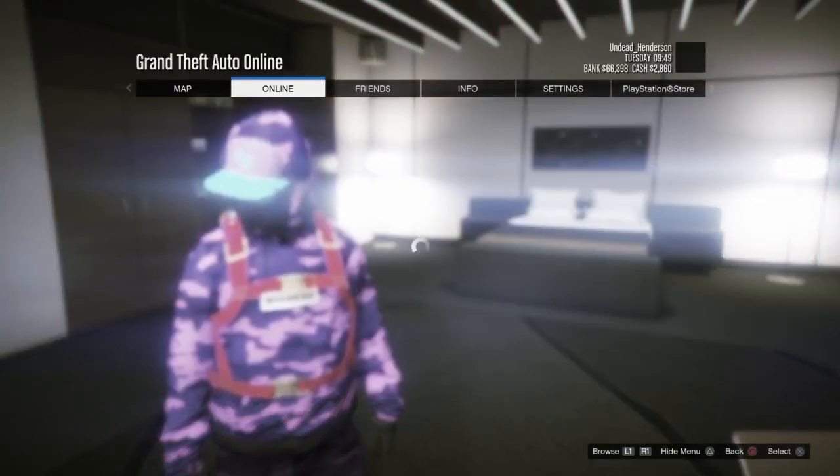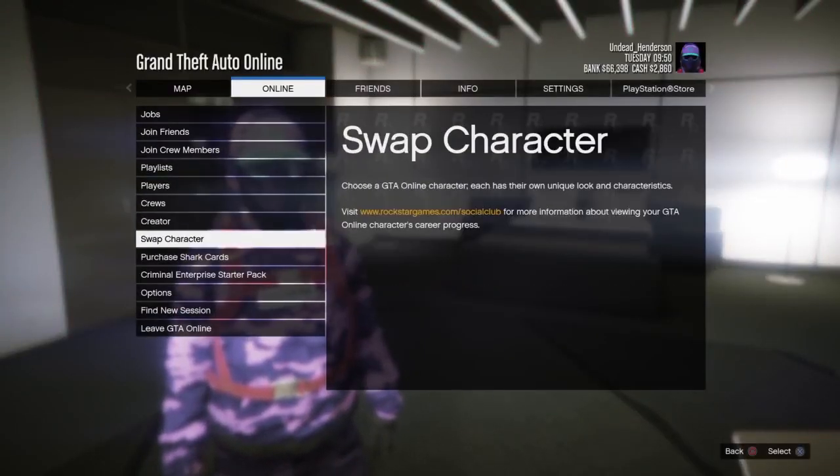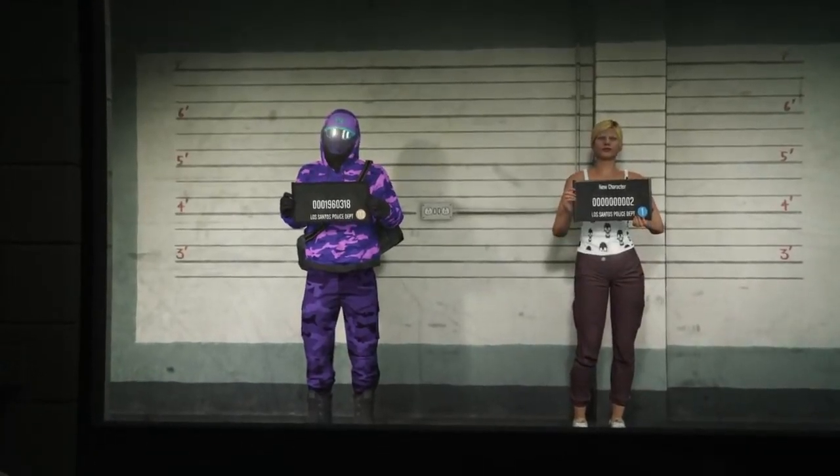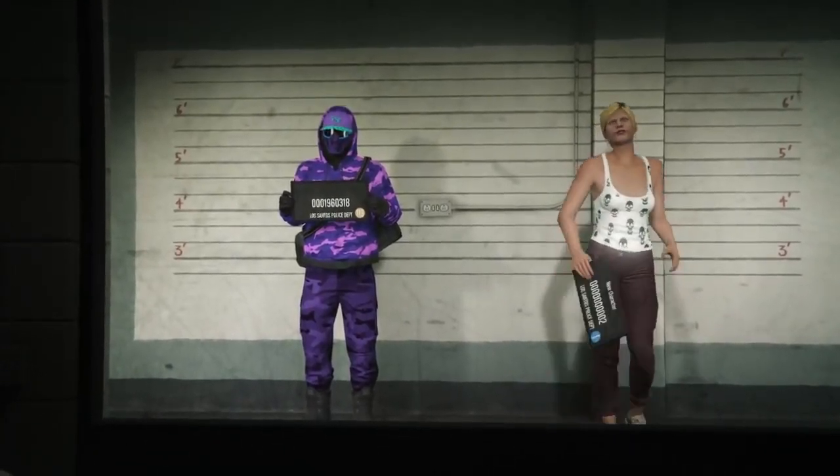To start off, open up your pause menu, go over to Online, and go down to Swap Character. Once you get into the swap character screen, make a female character — keep it simple, don't get too attached because you're going to need to delete her in a little bit.